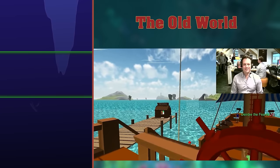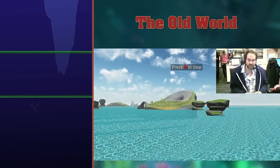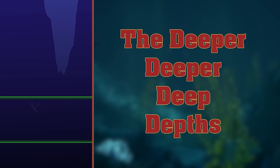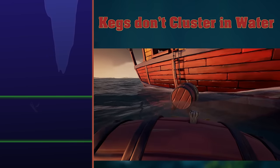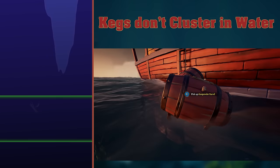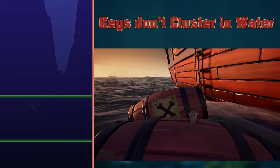In old footage from 2014, Plunder Outpost and Smuggler's Bay are both visible. The deeper depths. Kegs don't cluster in water — yeah, they don't.